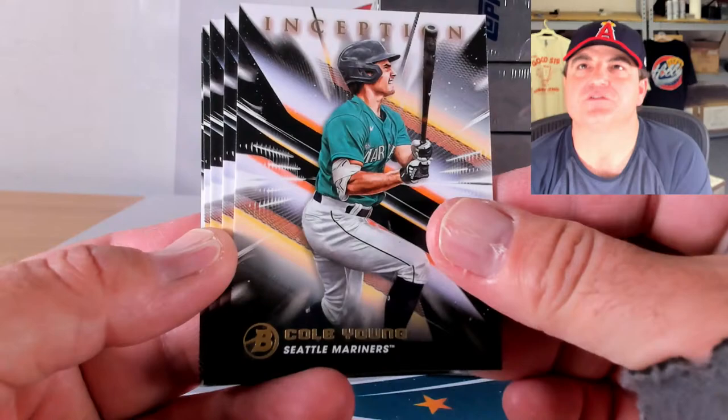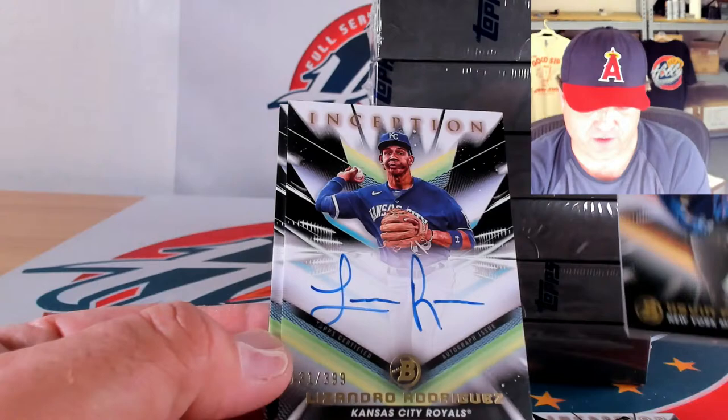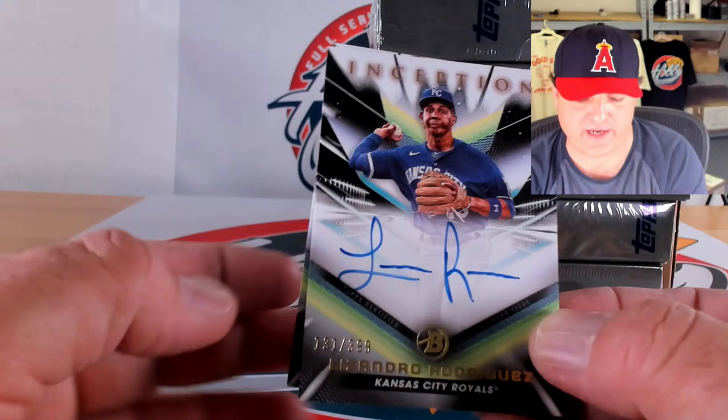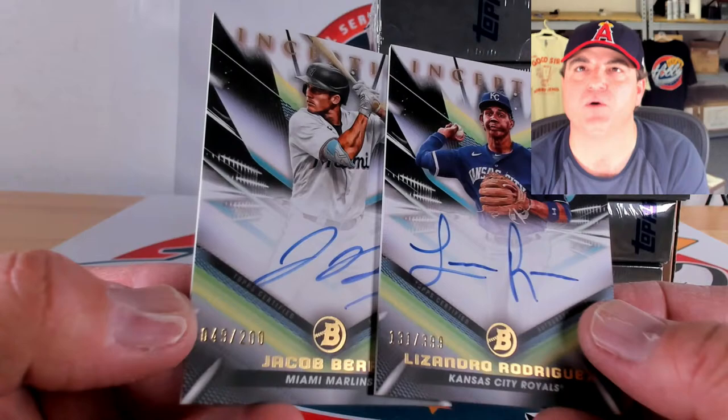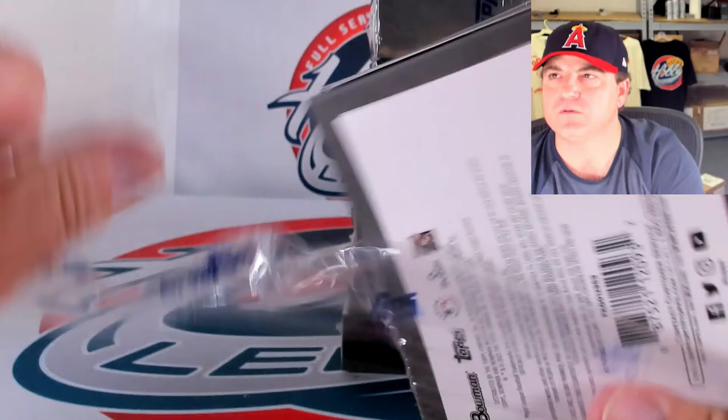Cole Young, Joshua Baez, Mason Auer, and Kevin Parada. Blue to 99 of Chase DeLauder, 18 out of 99. Ink is Lissandro Rodriguez, 131 out of 399. And Jacob Berry — two base autos in that pack to 200, 49 out of 200. That's unfortunate when you get a box with two base autos and no color.